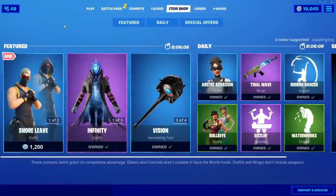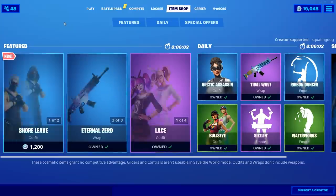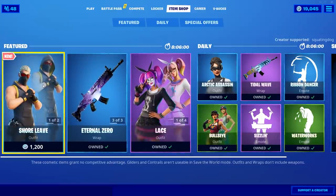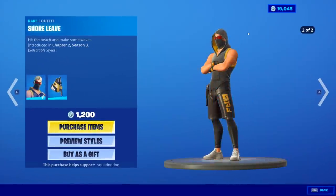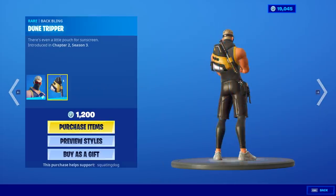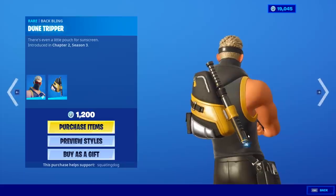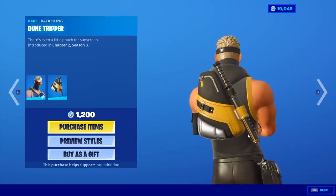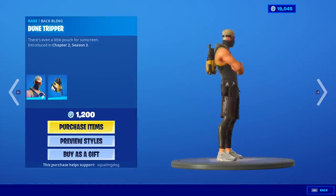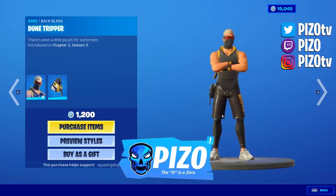I decided to roll the dice last night and crossed my fingers that there was nothing brand new in the shop — but there still was something new, so the video was late, my apologies. We had the Shore Leave outfit with edit styles for hood on, hood down, and then the back bling is the Dune Tripper. If you'd like to use me as your supported creator, that is Piz Zero — P-I-Z, zero.